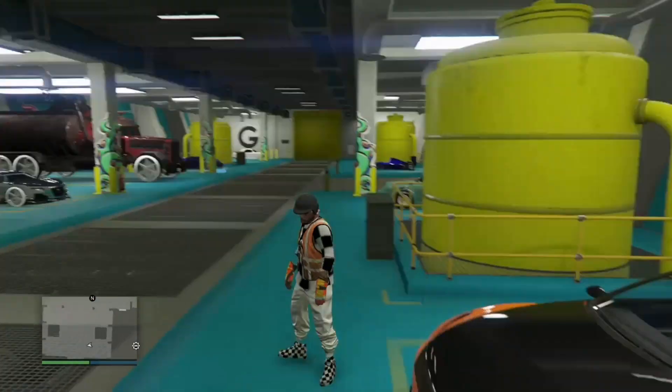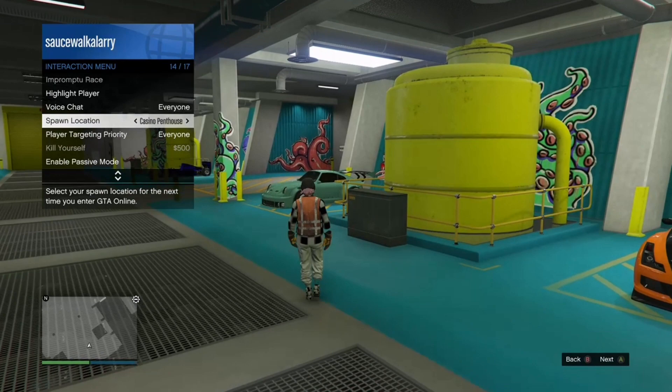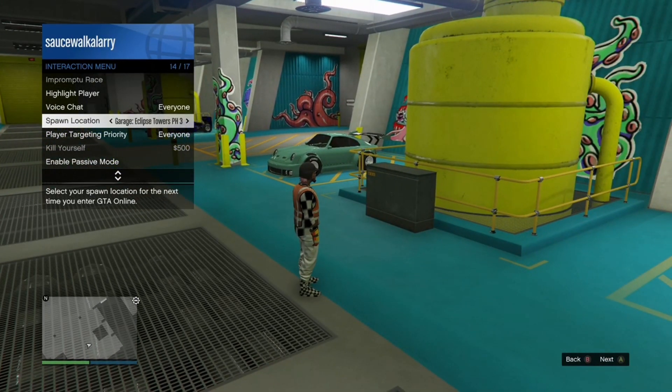Also make sure you set your spawn location to somewhere other than your Arena. Just set your spawn location somewhere else — I'm going to set it to my Maze Bank.